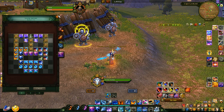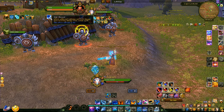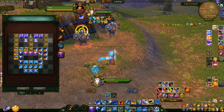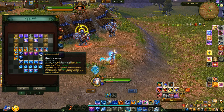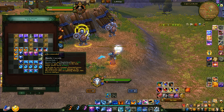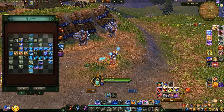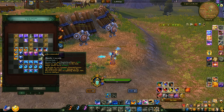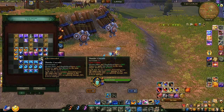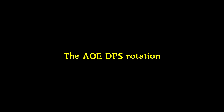One more thing: every time you do a comet or a thunderhead, there's a chance to apply Star Shower. Star Shower is a buff that adds bonus lightning and frost ability damage — as you can see it does 23k bonus damage for every ability that does not consume force points. I'm at the maximum 73 rubies, so I took the middle ground: comets apply three stacks every time, and thunderhead has a 66% chance to apply it. With more rubies you'd want thunderhead to guarantee the application.